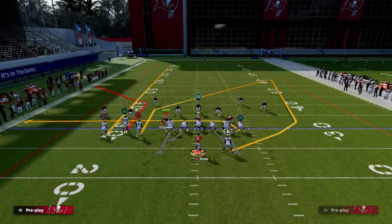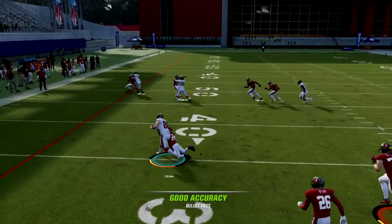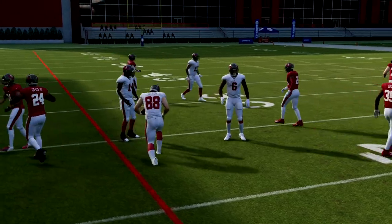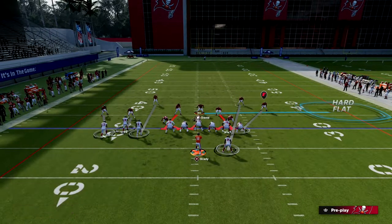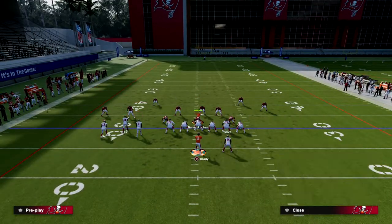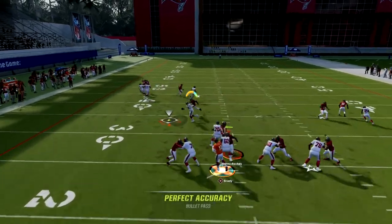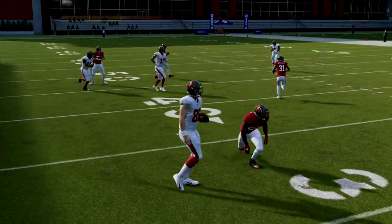Now, what's also really good is if they blitz you quick out of a pressure look, you can throw this tight end drag - and it's almost always open. Because generally speaking, if they're going to send heat, they are going to fly out to the right side on the running back. And especially if your tight end has Short Route KO and elite stats, he's going to cook right in the middle for an easy 5-10 yards against any defense in the game.